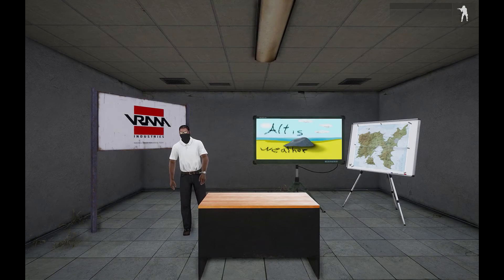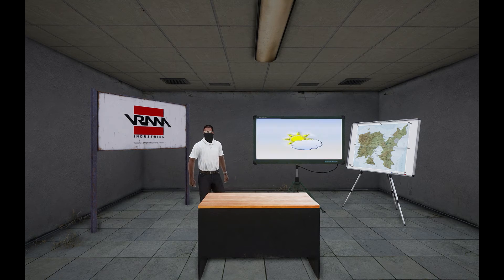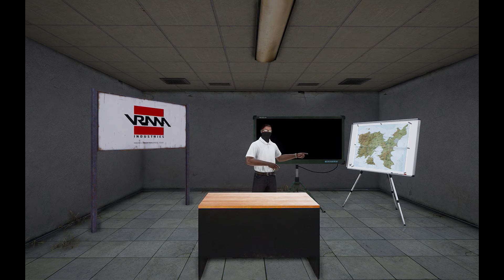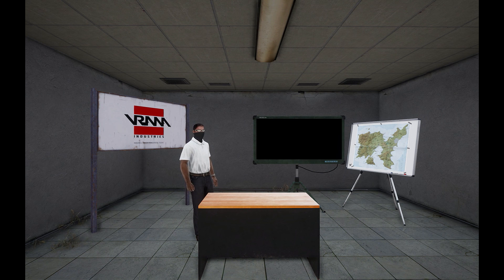The Altis weather forecast, brought to you by Vrana Corporation. Right now the sky is blocked by clouds, but little to no rain on the island. You can see when the sun rises and sets on the screen. We are expecting heavy clouds with rain in the next three hours. Be careful on the roads — we are expecting heavy fog in three hours. That's all for now, make sure to tune in for the next Altis weather forecast, brought to you by Vrana Corporation.